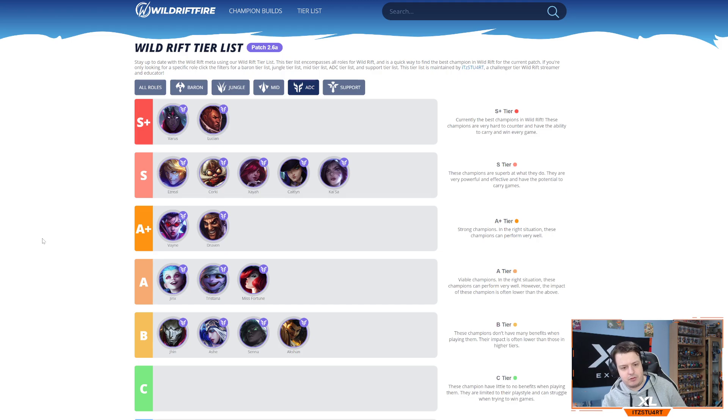Moving on to ADC — I haven't changed much from before. Varus and Lucian are still S+ tier in my opinion. Varus' poke is so strong, and with Edge of Night now available as a defensive tool, it's really hard for enemies to dive on him. Lucian has one of the best builds right now with great damage output. In S tier, Ezreal is still really strong with all his poke and safety, and Corky scales very safely into late game. Zeri got nerfed in patch 2.6 but I still feel she's one of the best.